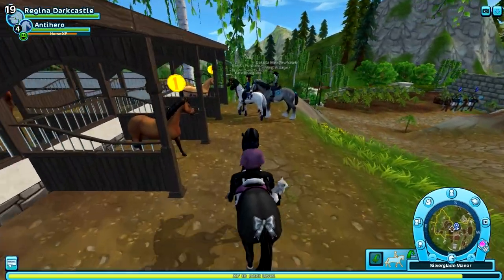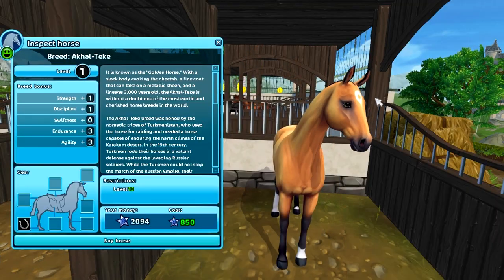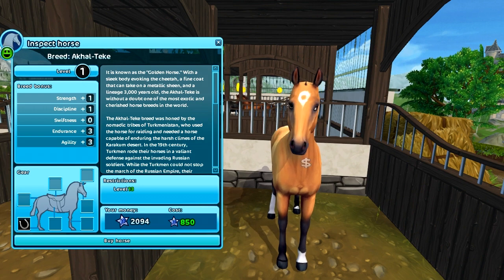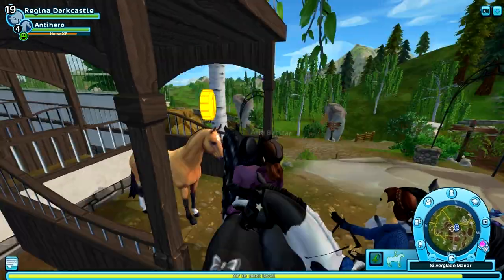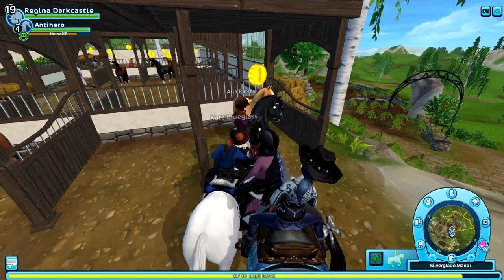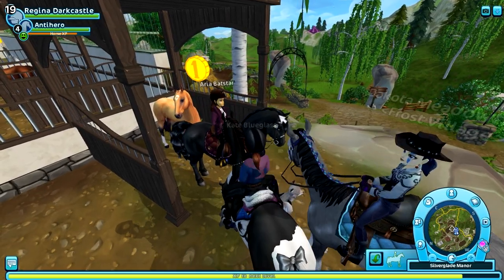And then we'll come over here and look at this one. This one is like a buckskin and I love the little marking on the top of its head — that's really cute. I was considering this one but I am not going to get it, even though I do really like this coloring. It's adorable. There are too many people to actually look at it up close. But yeah, that one's really cute. So let's go look at the one in Fort Pinta.